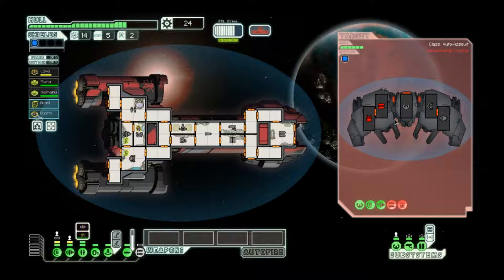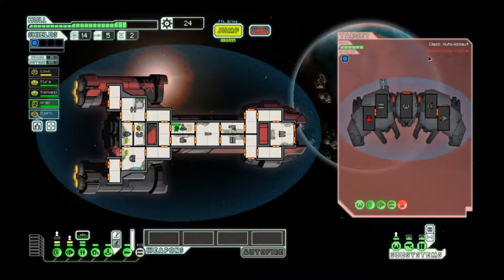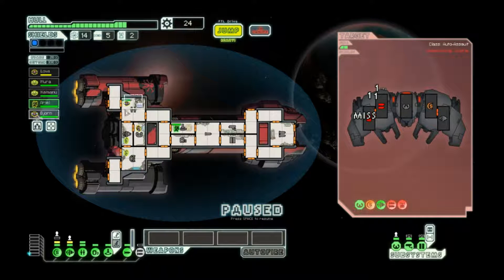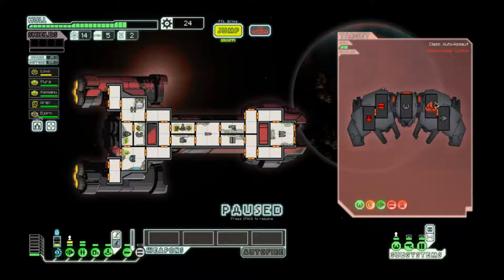One nice thing about auto ships is that you tend to get net profit of boarding skills from boarding them, since you tend to sabotage at least three bars, which means one of your crewmen is getting two worth of experience and one of them is getting one. It's worthwhile to send them on board again just for that reason — and maybe if we're lucky they can just do both of the hull damage and we don't have to wait 50 seconds for the next one.